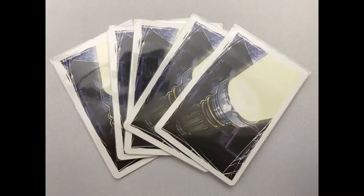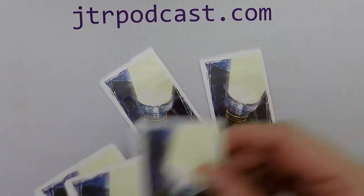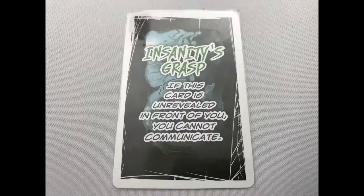Shuffle all the cards into one deck and deal 5 to each player. Players look at the cards, shuffle them and lay them out face down. If a player has the Insanity's Grasp card in front of them face down, they are not allowed to communicate with anyone until it is revealed.